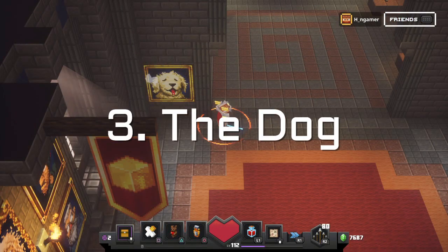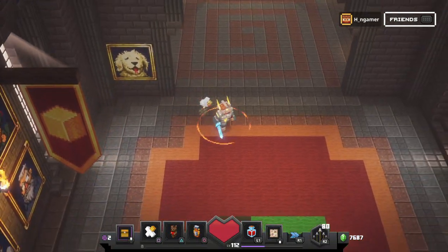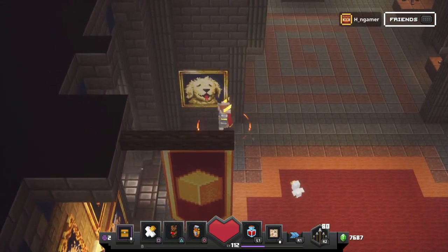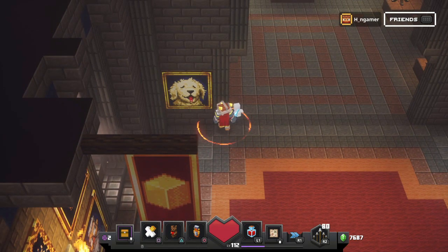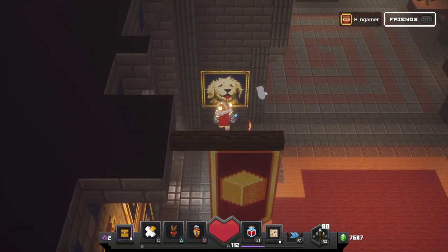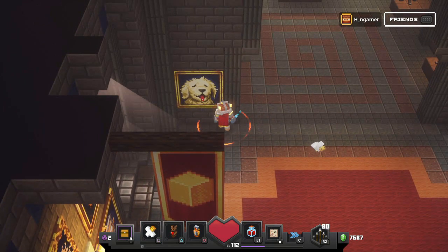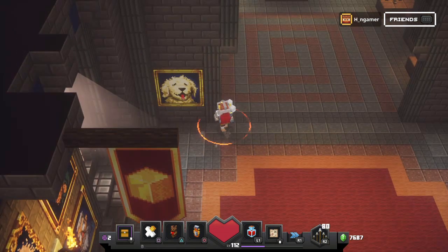The next Easter egg is also in the chapel, right next to the developer portraits. Go up to this point where you'll see a little dirt block on the floor, then go to the left and you'll see a doggy portrait. If you go up to this painting and press X, it will change from a doggy portrait to a bunny portrait, and it will be different every single time. So if you see a little glimmer, go up and press X or A depending on your console, and try it yourself.